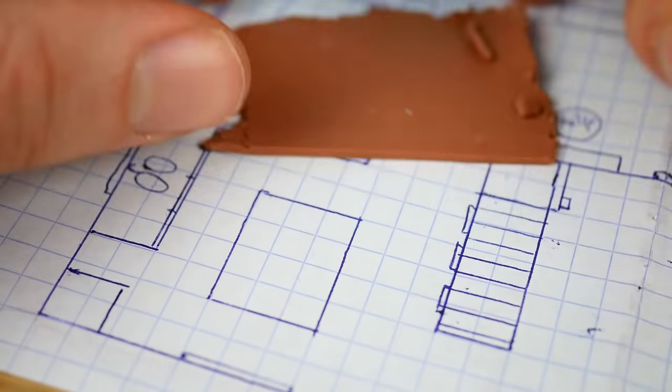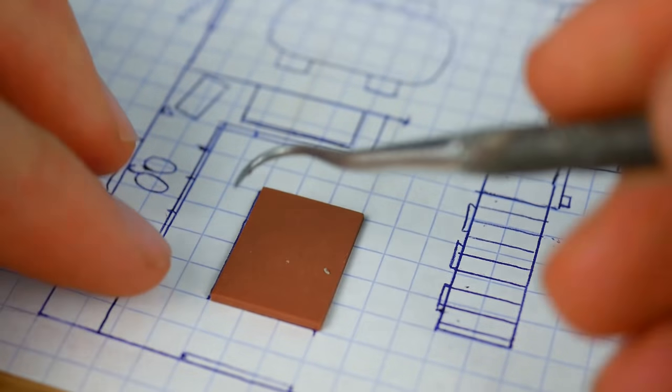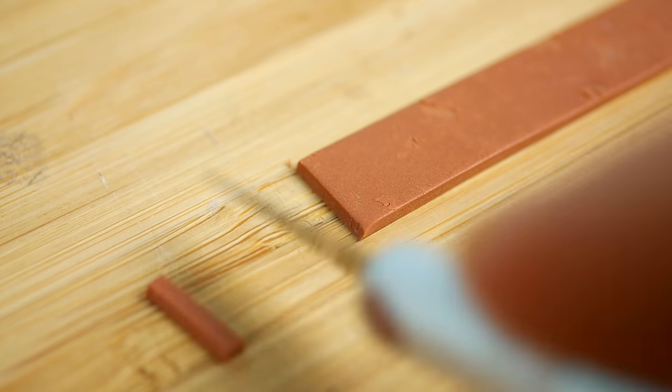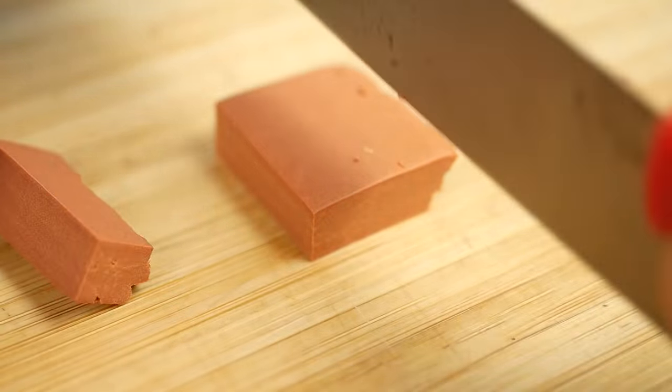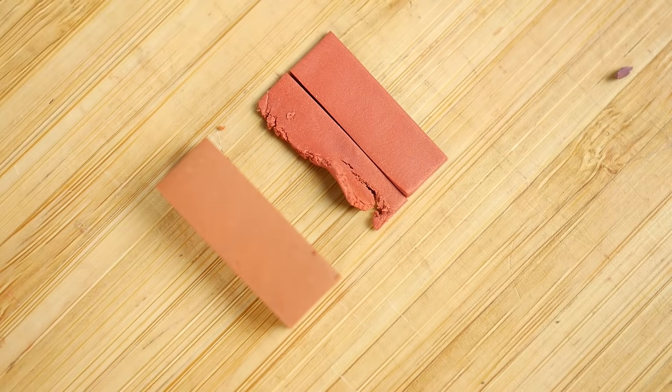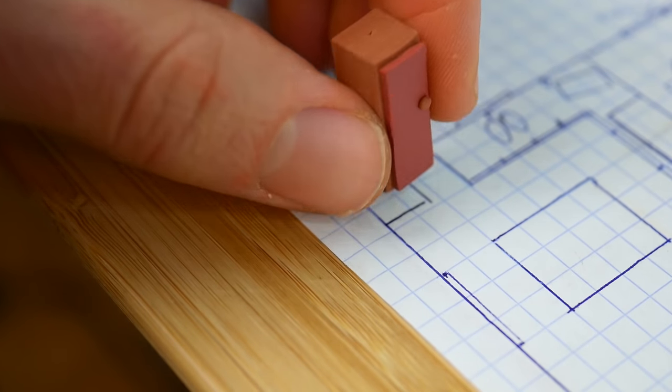Now the table for the kitchen — let's make a texture under the legs and we'll assemble it later. And let's make the fridge. I think that's the fridge — it doesn't look like a fridge, but it's on the spot where the fridge should be. So I think that's the fridge. Wooden fridge.